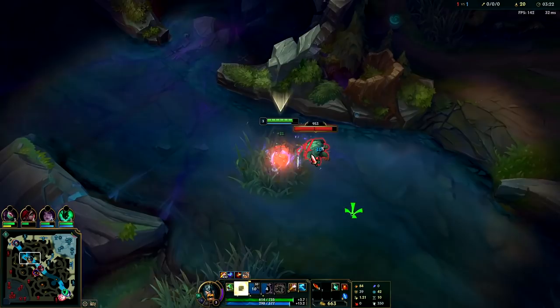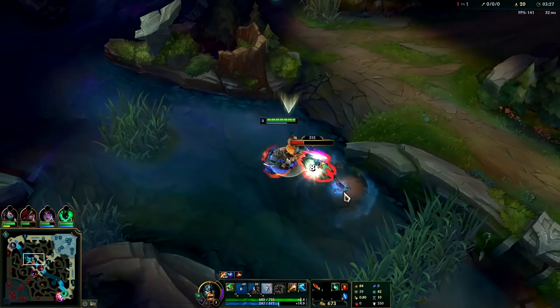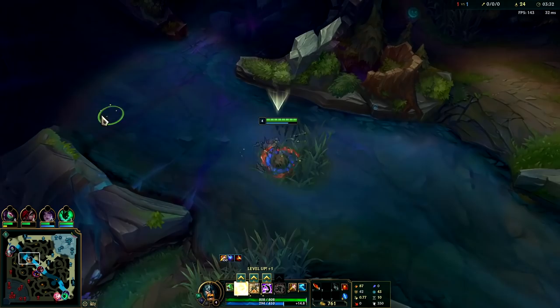Your E does have more range than your auto attacks, so keep that in mind as you're fighting people. Your basic attacks also put your E on a lower cooldown.